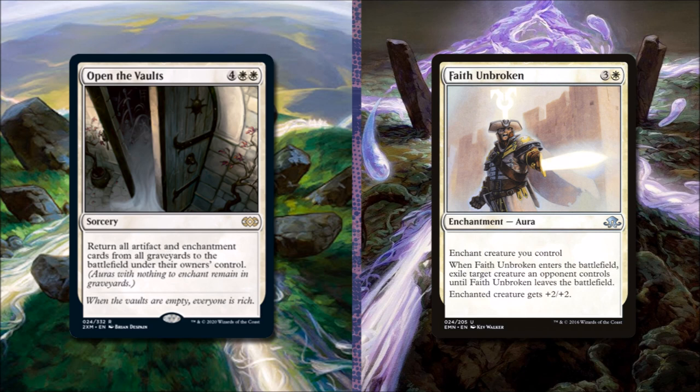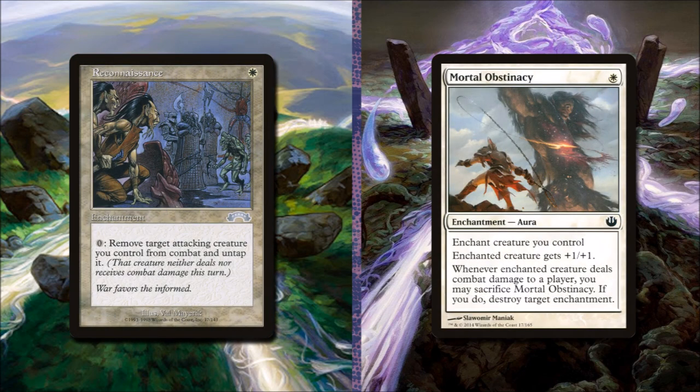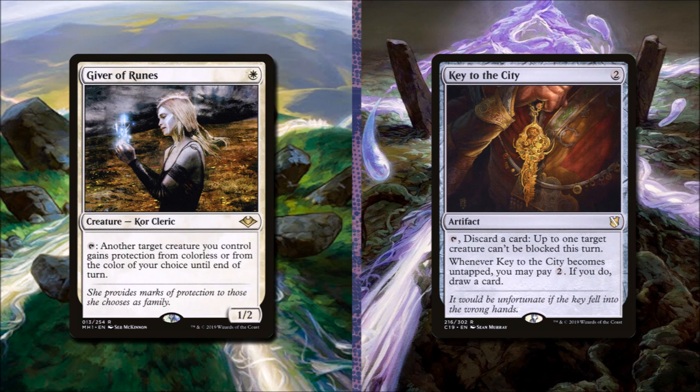We suggest you add Open the Vault — it will return all artifacts and enchantments from our graveyard to the battlefield under their owner's control. To add it, we suggest removing Faith Unbroken. Reconnaissance for one white will allow us to remove target creature we control from combat and untap it. With a little bit of clever play, we can use this to give our creatures pseudo-vigilance, or we can see how an opponent will block or if they have any tricks, and then remove our creatures from combat before damage is dealt. To add it, we'll remove Mortal Obstinacy. Giver of Runes for one white is a 1/2 core cleric that can tap to give a creature we control protection from colorless or from the color of our choice. This is really good protection and a great way to try to get our creatures through by giving them protection from the colors our opponents are playing. To add it, we're going to remove Key to the City.